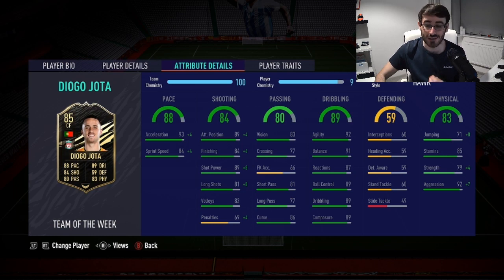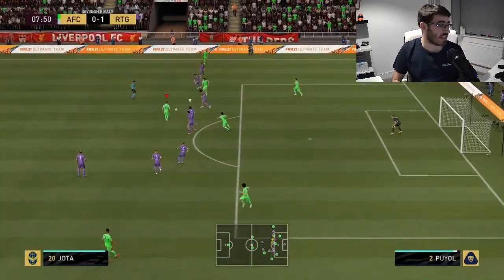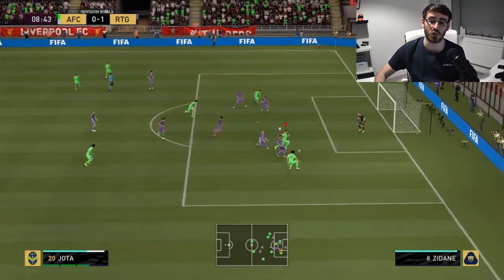This team of the week looks absolutely insane. I'd really like to get him in my player pick pack at the weekend. We bought him for 260,000 coins — three games, four goals and two assists. The four-star skill moves and five-star weak foot are great. Some very nice in-game stats: 89 ball control, 89 dribbling, 92 agility, 89 shot power. I also had the Hunter chemistry style applied to him, and his player traits are Solid Player and Speed Dribbler.